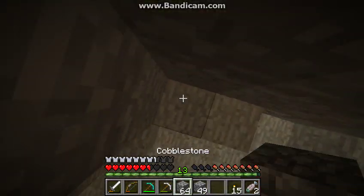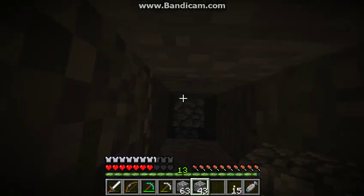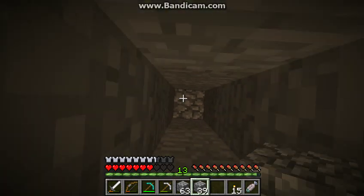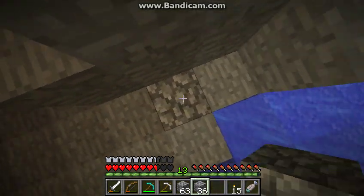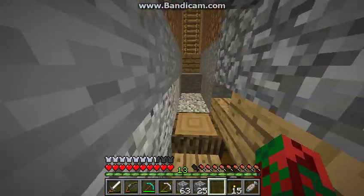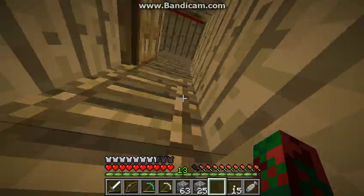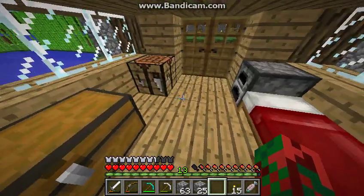I'm going to go back to the house and we're going to get an enchantment table instantly. I'm so excited — I haven't been mining for that long and I've already got diamonds! So now we have currently nine diamonds. I need to make some buckets — I know where a pool of water is down there — and then we're going to go get obsidian already.